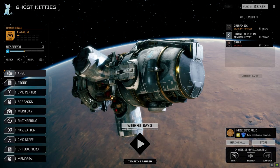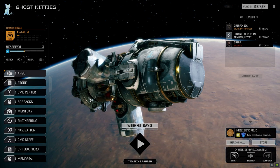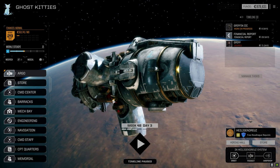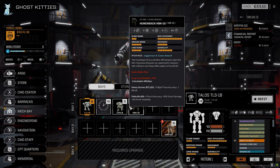Hey everybody, welcome back to the channel and another episode of Inheritance. So we took a bit of a beating last episode — the Griffin went down, we lost a whole bunch of stuff off of that. It's in really bad condition, but we did pick up a few things that I think are really going to help us out. Let's have a quick look in the mech bay before we go off on the mission today.